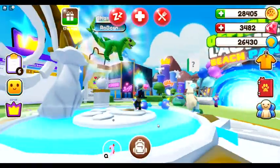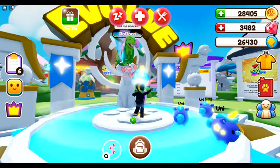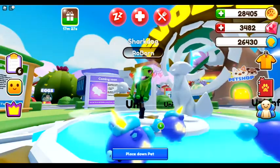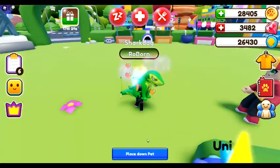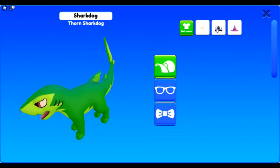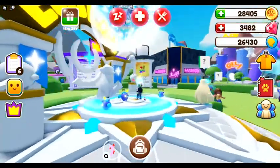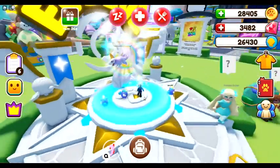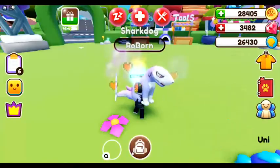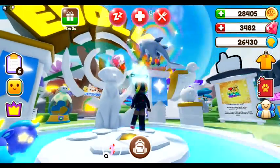This is my first evolved shark dog — it just says shark dog on top. This is the thorn shark dog. Shark dog number two is like a lilac color — this one is a wisteria.